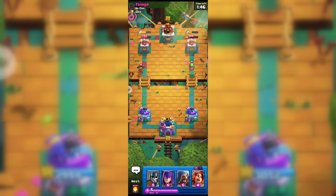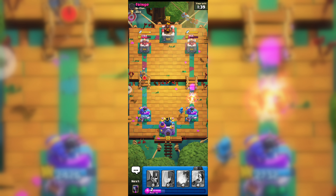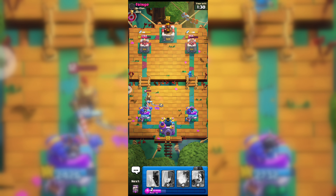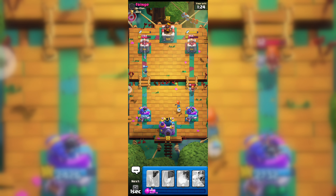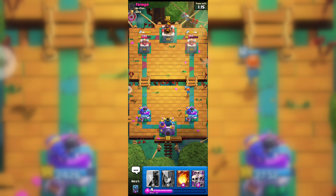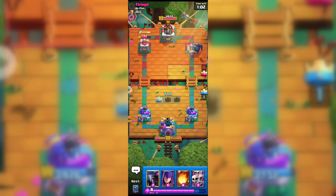Our Mini PEKKA did some great damage to his Dagger Duchess Tower. Here goes our Wizard to counter attack his Baby Dragon, and his Prince is coming so let's go with our Guards. Our Guards will take down his Prince pretty easily because our Princess Tower is helping. Let's go with our Valkyrie and now it's time to wait a bit. Our Valkyrie will get that Princess Tower.